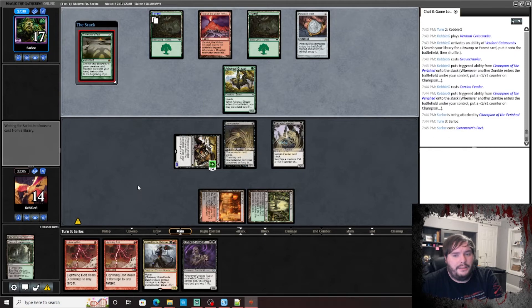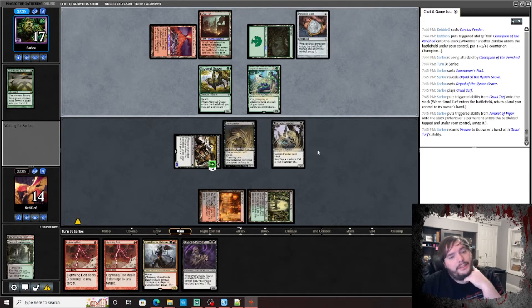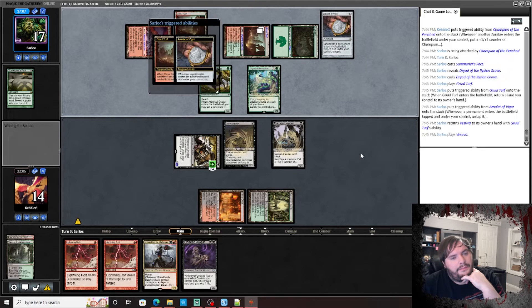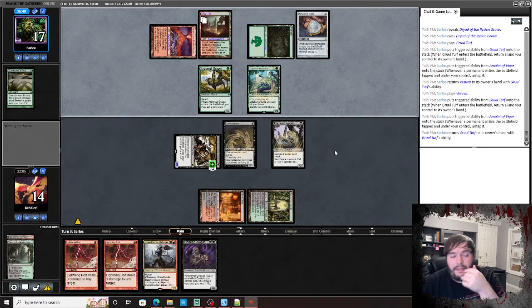Summoner's Pact for Dryad — I need to kill that Dryad. I think I just do what I said. Can you get Primetime this turn? That is the question. Alright, he passes.